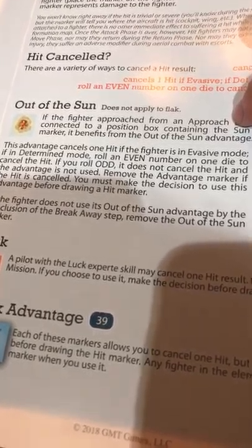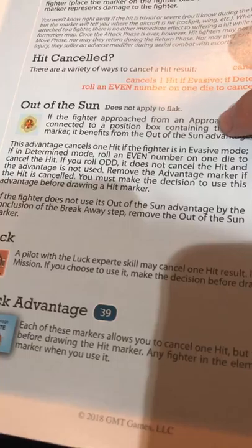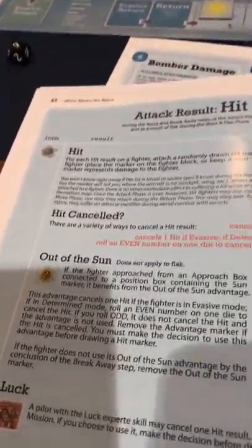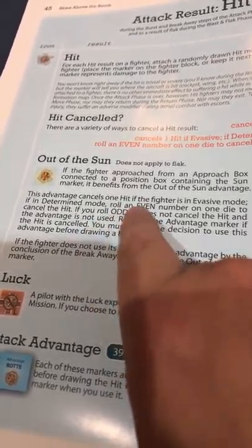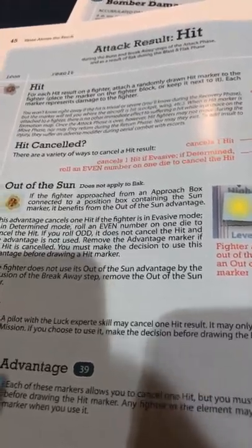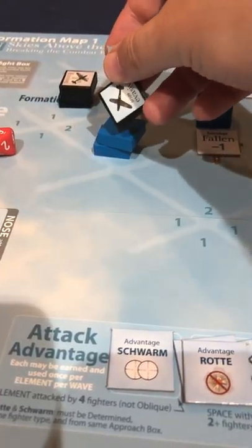Let me look this up - page 45 of the rulebook. Out of the sun: if the fighter approached from an approach box connected to a position containing the sun marker, it benefits. In evasive mode you get the full cancel hit benefit. In determined mode, you roll a die: on an even it counts just as explained; on an odd it does not cancel the hit. So if you go determined mode you're risking that the sun may not help you. If you're evasive, you're guaranteeing you use the sun to your advantage.